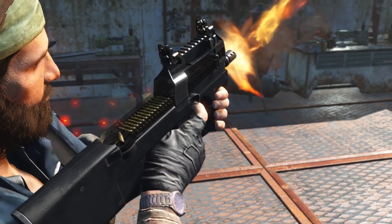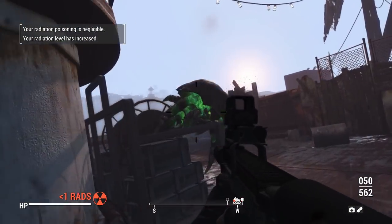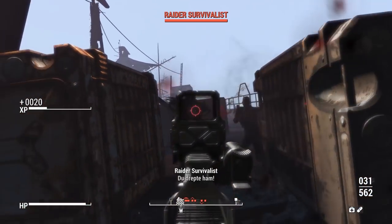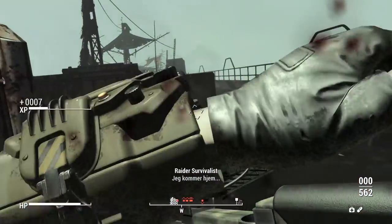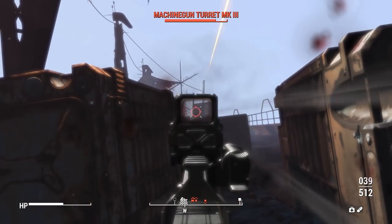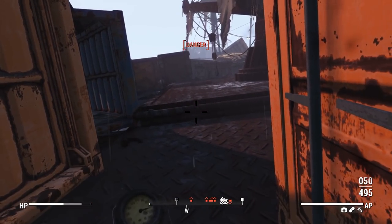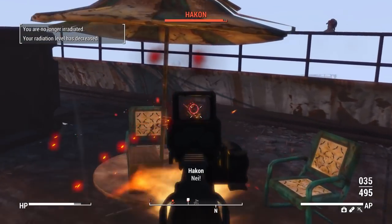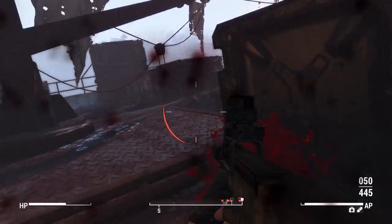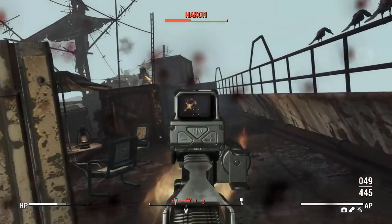Each of these weapons features a ton of different attachment options including reticle customization. Every single reflex sight has eight different reticle options to choose from, including support for the Scope Overlay Framework, which allows longer scopes to have their own custom reticles as well. All weapons are added to the leveled list, with appropriate weapons spawning on gunners, raiders, and in stores. The pack also includes fixes to original Combined Arms weapons, leveled list improvements, new attachments, bug fixes, and quality-of-life improvements.